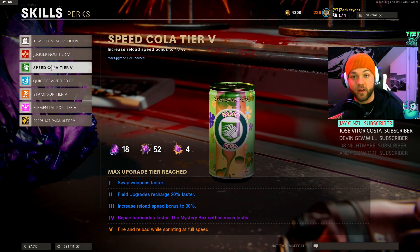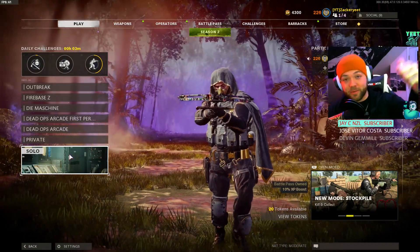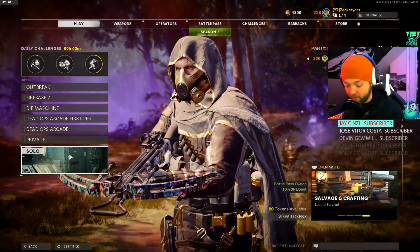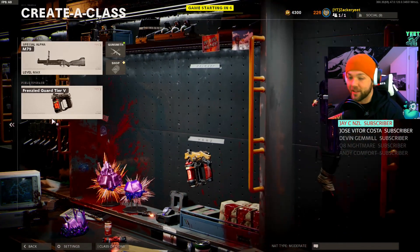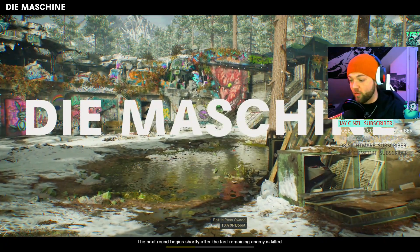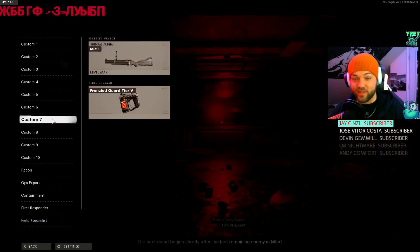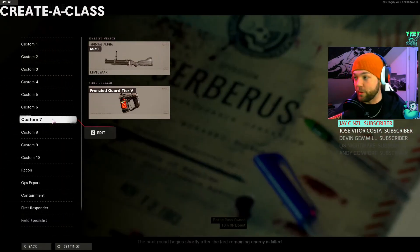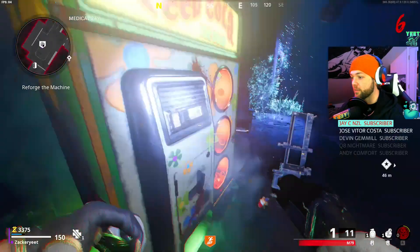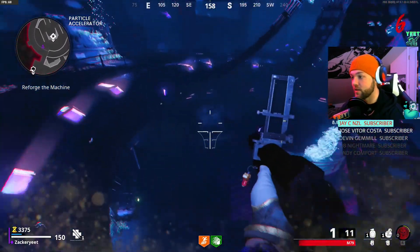I'm gonna play some DeMachina to show you at a somewhat higher round how useful this can be, and then in Outbreak how much easier it makes objectives while going for higher rounds. I'm taking in the M79 grenade launcher — I know it sounds weird, but pairing an explosive weapon with Frenzied Guard, as long as you have the tier where you get armor back for kills, pretty much gives you PhD Flopper. I'll grab the machine part here and then immediately get Speed Cola so we can start working to get Frenzied Guard back as fast as possible.